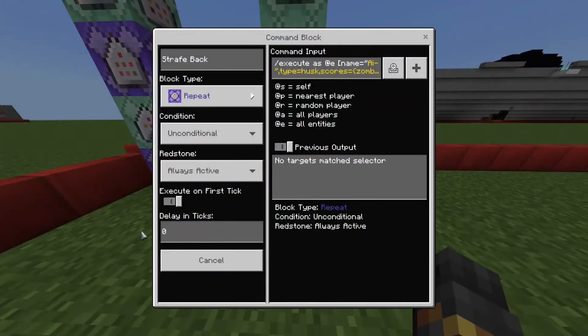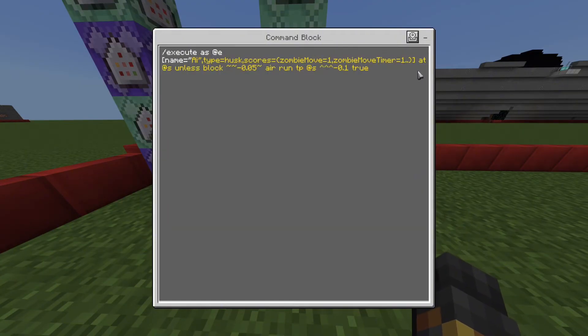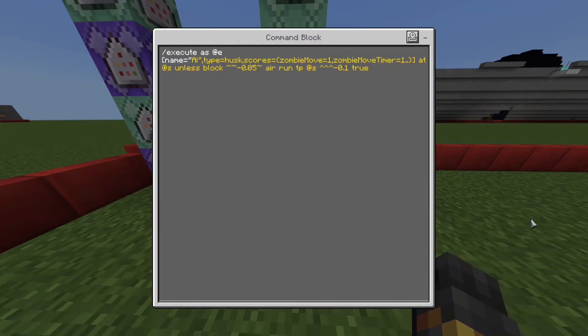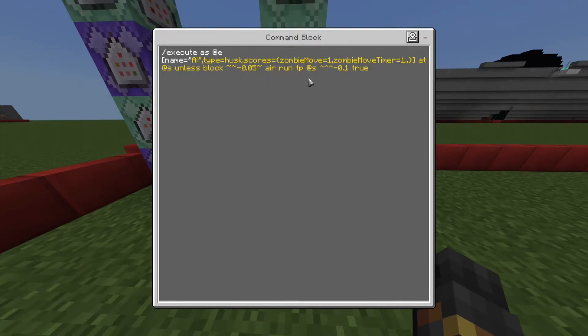For the movement commands, have them on a zero tick so movement looks smooth. You're executing as the husk and at its position using unless block — this prevents it from doing its move when it's clipped inside the ground, which can happen when it moves backwards. Then this teleports it.